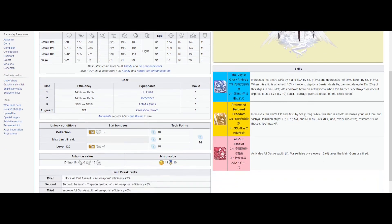She buffs Firepower and Accuracy for herself, and also buffs your Iris Libre and Vichya ships — so all your French ships — Firepower, Torpedo, Aviation, and Reload by 8%. Every 20 seconds at max level she restores 1% of those ships' max HP. She definitely seems to be a French fleet overall focus ship. I'm seeing her and Richelieu as the two mainstays of French fleets that are not all-destroyer frontlines from now on. Very, very good ship, really like her.